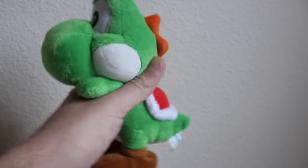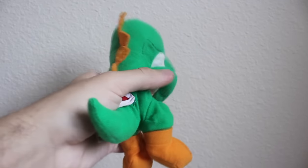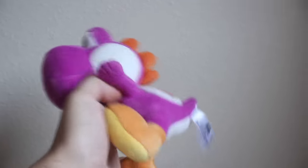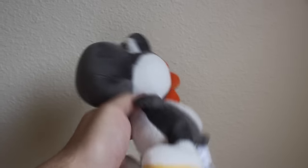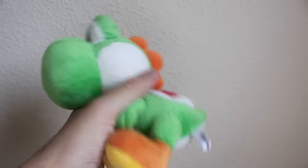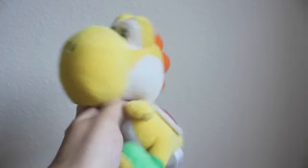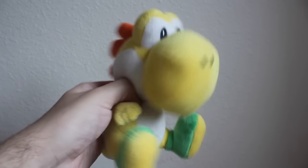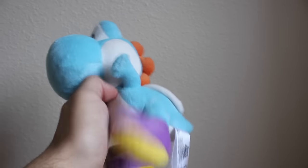A Sané Mario Party 5 Yoshi plush. BDNA Green Yoshi plush. BDNA Blue Yoshi plush. BDNA Purple Yoshi. BDNA Black Yoshi. Sané Green Yoshi plush — this one was made for the New Super Mario Bros. line. BDNA Global Holdings Yellow Yoshi. BDNA Global Holdings Pink Yoshi. BDNA Little Buddy Light Blue Yoshi.